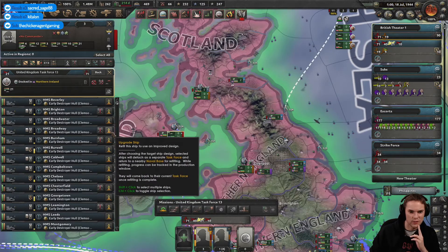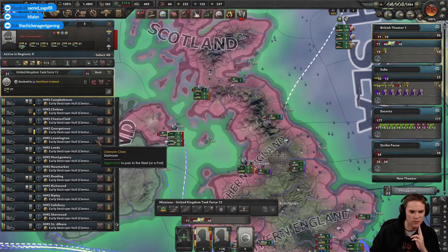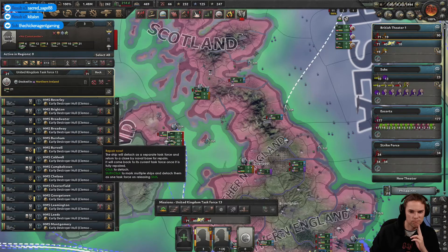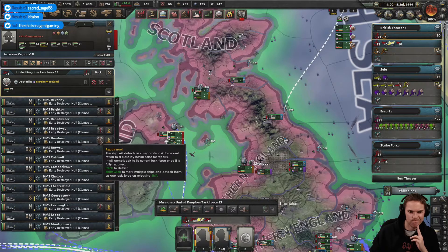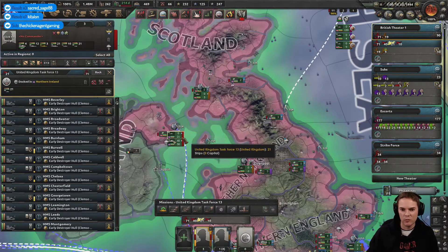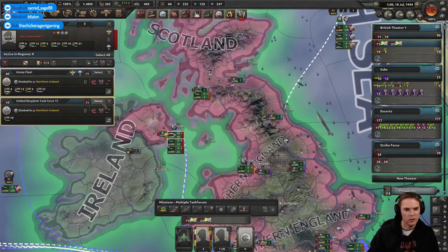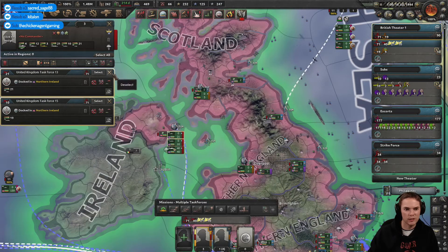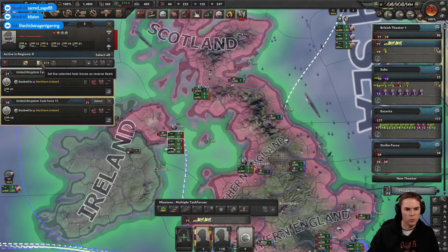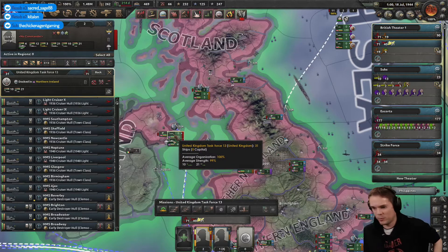These are some of the American destroyers — the mid or between-the-wars ones, the rubbish ones that we got. I mean, they're still useful. We'll use them. Let's get my big fleet out here then. I was supposed to merge those two together. And these are going out to the Pacific — this is going to be my Pacific fleet.